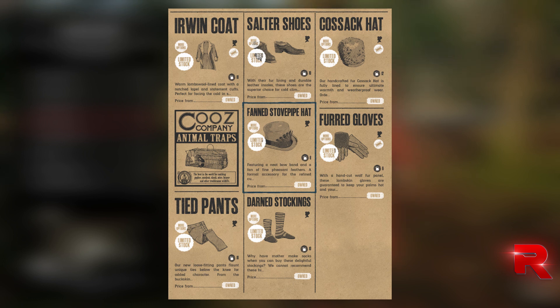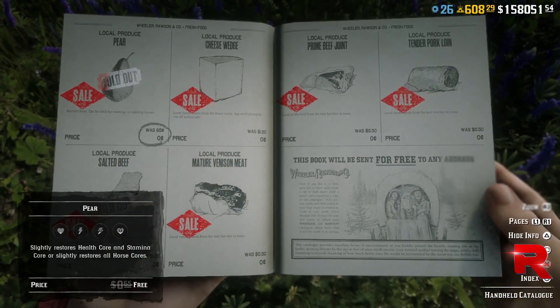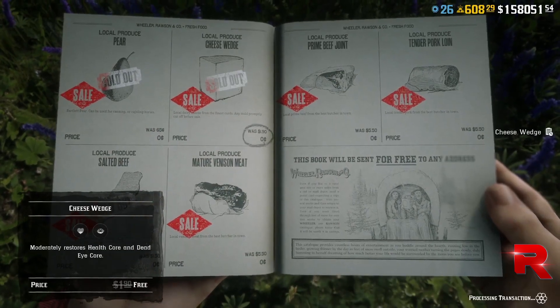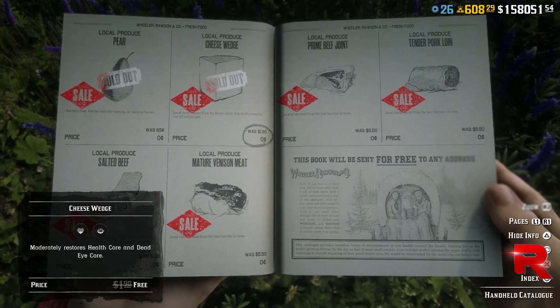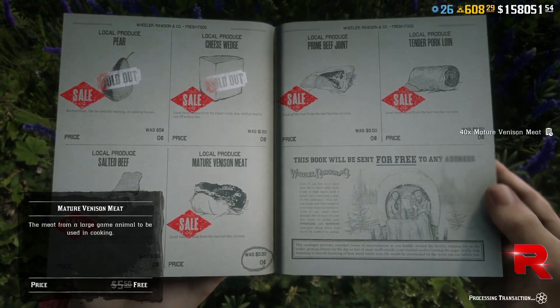Everything else is cash except for the socks, which are two gold bars. Along with that, there's also some free stuff in the game. If you go into your catalog or go over to the butcher, you'll see some stuff there as well. All the fresh food is completely free — make sure to stock up on that, especially the meat. You can get the meat over at the butcher.